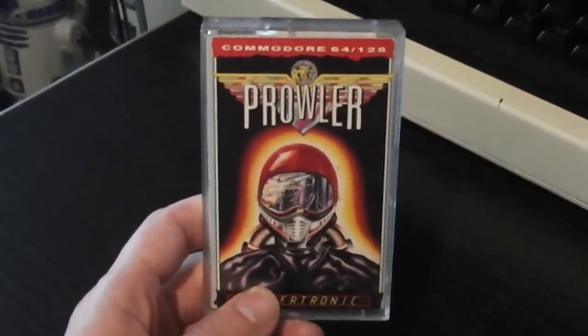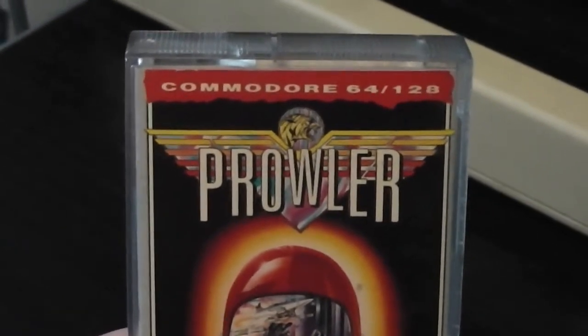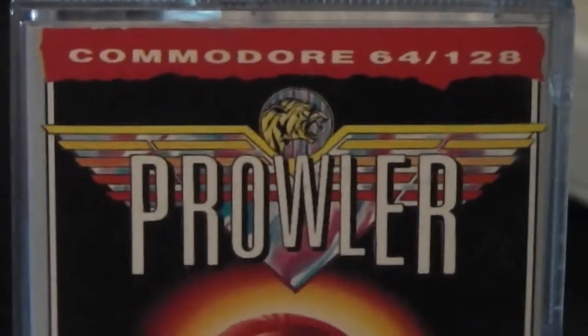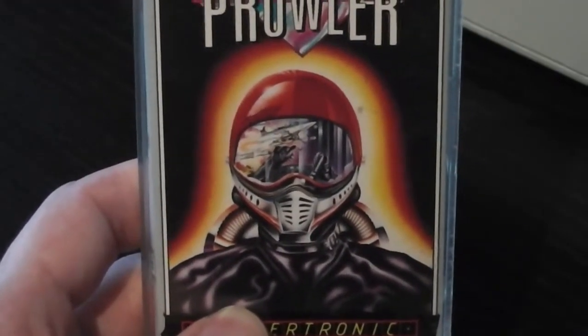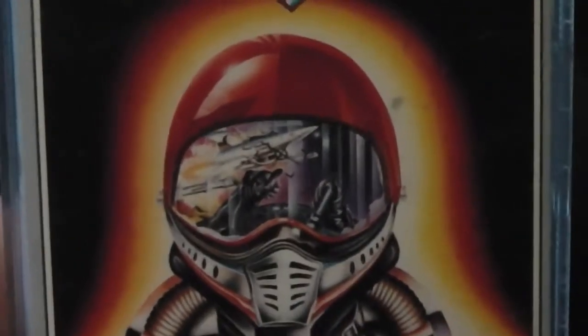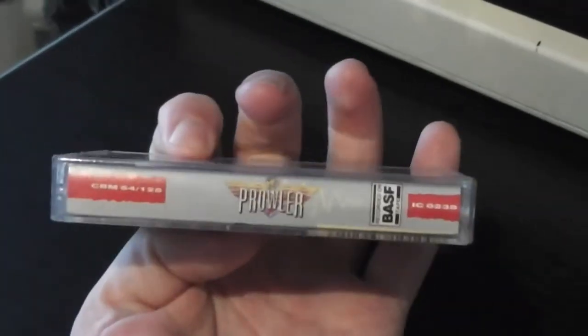Here's the front cover of Prowler - quite a nice logo at the top there with a kind of badge of honor with a tiger on it, with 'Prowler' written on the front. Otherwise it's just the face of a pilot surrounded by a rather scary glow, and in his visor he seems to be fighting off aliens or something - can't quite make it out really. It says Prowler on the spine.